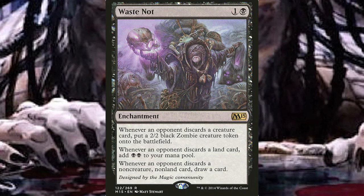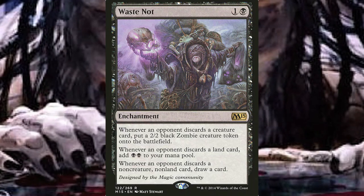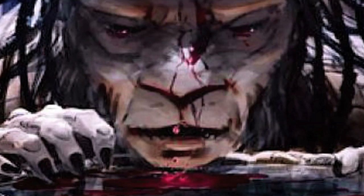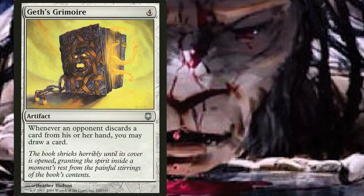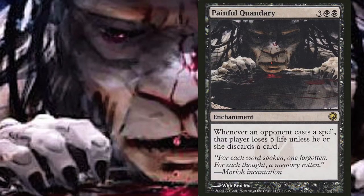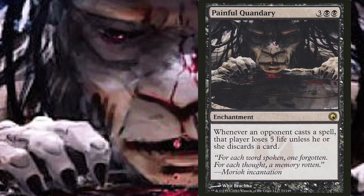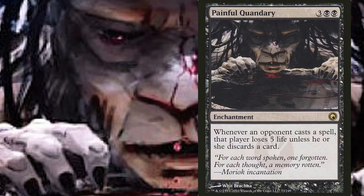Waste Not is another broken enchantment in this deck — it will make zombies for you, it will give you extra mana, it will draw you cards. It's definitely one of the best payoffs we can play. Last but not least, we have Geth's Grimoire and Painful Quandary. Geth's Grimoire will do some serious work in this deck. Painful Quandary is another amazing card — a lot of times commander games end because of small but steady life loss. Painful Quandary brings the steady part, but the life loss won't be exactly small. Your opponents will pay the life the first couple of times, but when they're suddenly at 15 or 10 life, you can bet they will start discarding or play nothing until they can remove the Quandary.